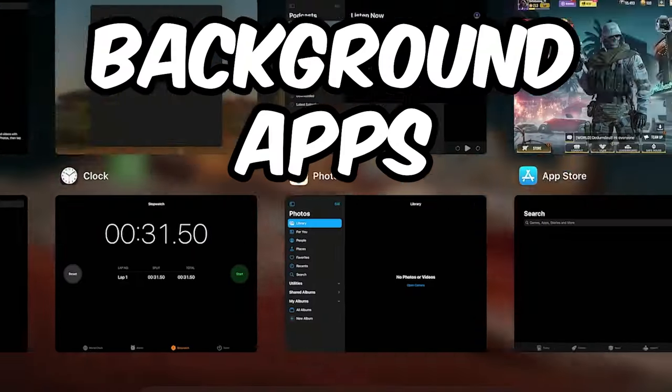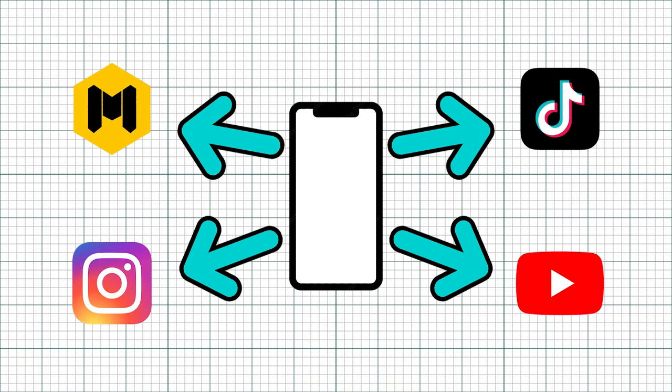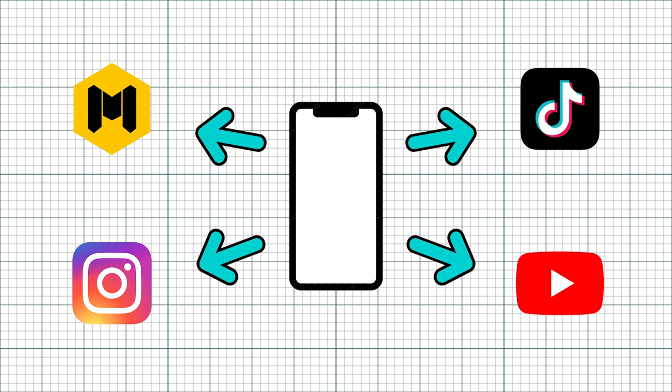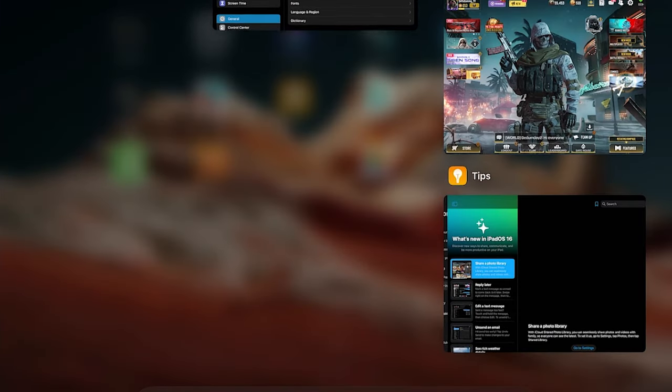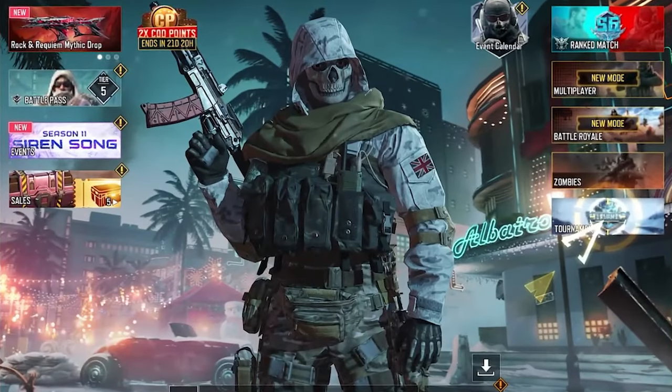This next tip is so insanely simple, and that is clearing your background apps. When you have apps running in the background, your phone has to multitask between every app that is running. This means less performance for the app you want to run smoothly, which in this case is COD Mobile. So when you want to play, make sure to clear any apps running in the background so your device can dedicate more resources to your game and make it run smoother.